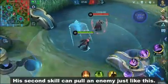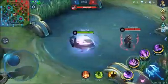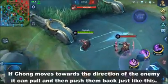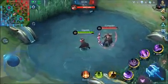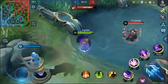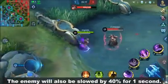His second skill can pull an enemy just like this. If Chong moves towards the direction of the enemy, it can pull and then push them back just like this. The enemy will be slowed by 40% for 1 second.